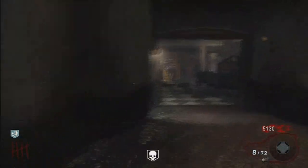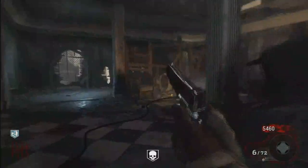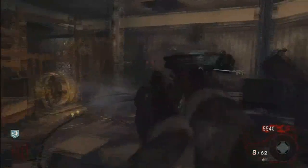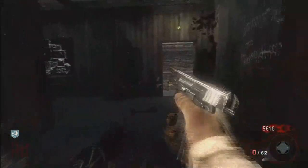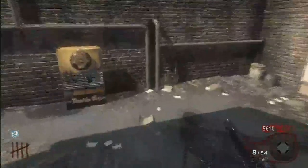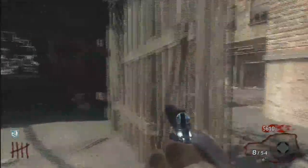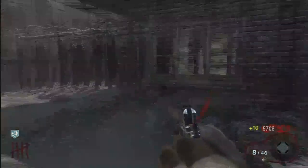Tip for max ammo: if you're playing with teammates, always tell them if there's a max ammo. Give people time to reload. If somebody has monkeys and there's a max ammo, tell them to throw the monkeys — you'll get the zombies off you and it'll give everyone time to reload.